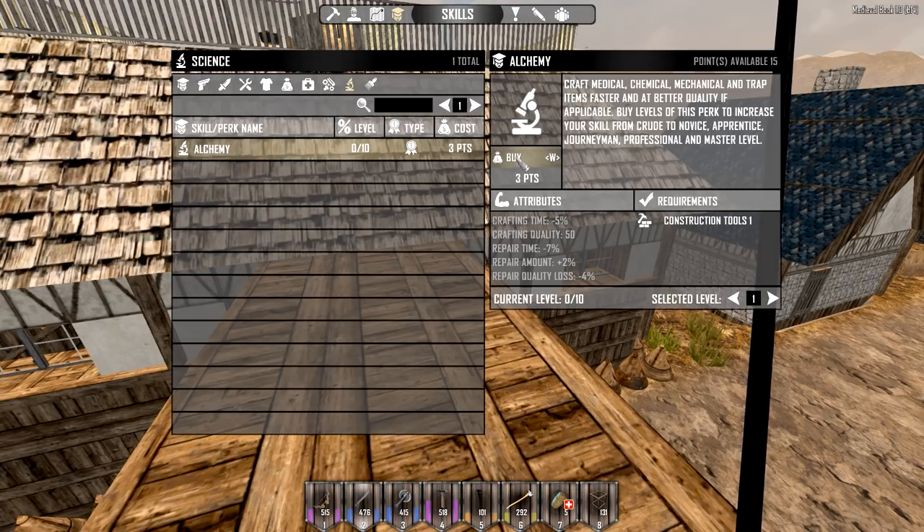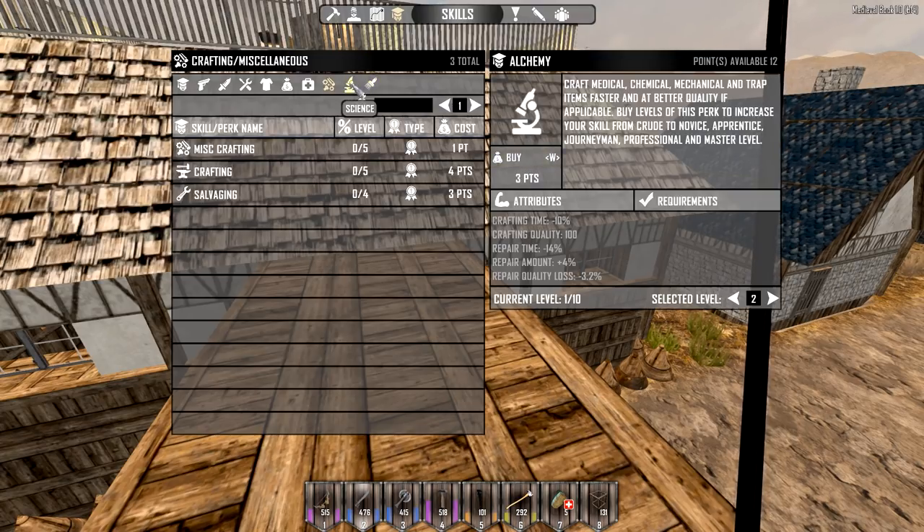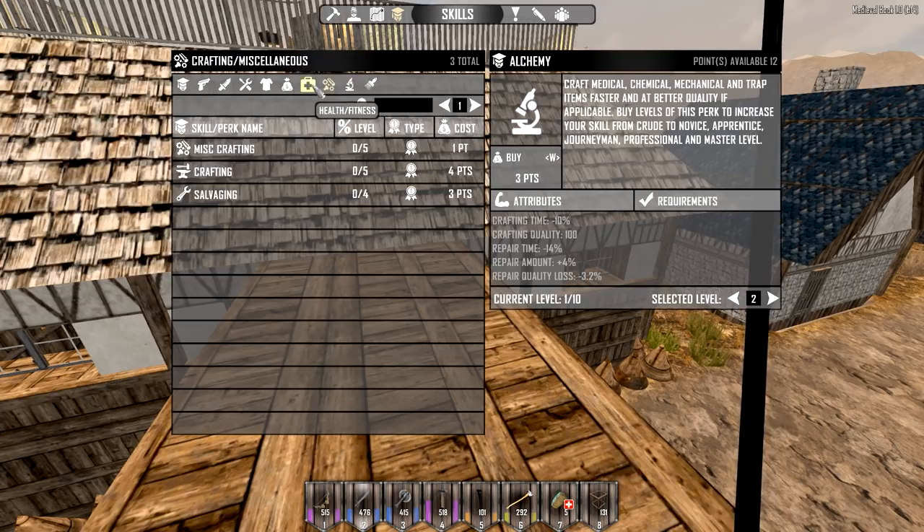I also want to check out all our quests we have to do here. Do I have anything here in skills for like science, alchemy? Yes, we're going to need this. So medicinal — alright, we're going to buy some of this here. Trap and faster and quality application levels and perks. We're going to have to invest in some alchemy too. I don't think I really care about painting because there's nothing there anyways.